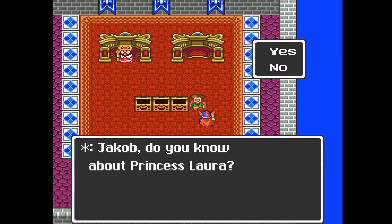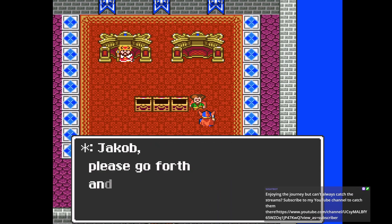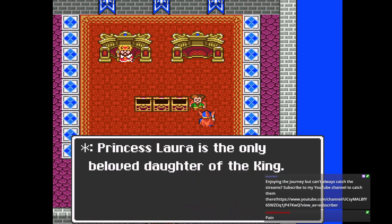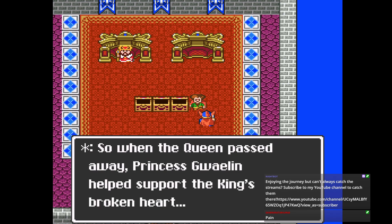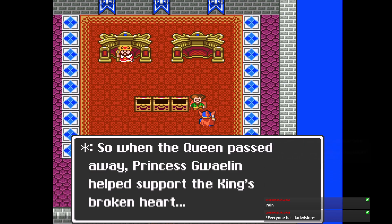Do you know about Princess Laura, whose name is Gwaylin in every other translation? Go forth and rescue Princess Laura — it's gonna be weird. Everyone has darkvision — as a DM, you just triggered my fight or flight response right there. So I guess they did go with Princess Gwaylin here. I don't remember Laura being a name in this game.